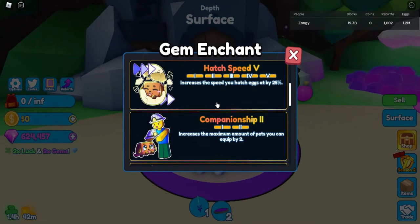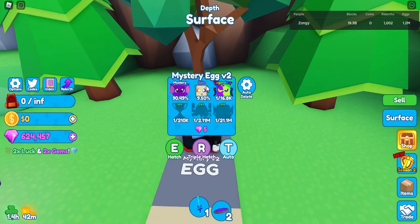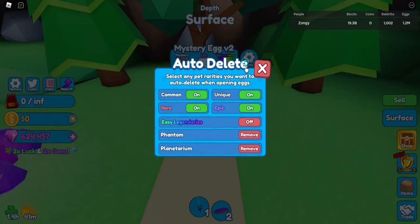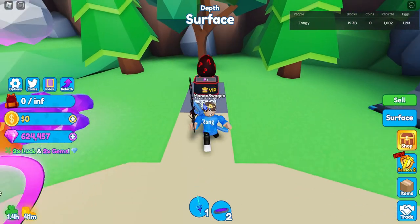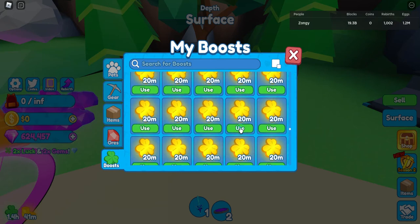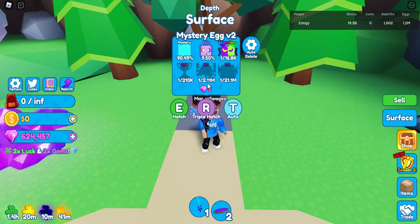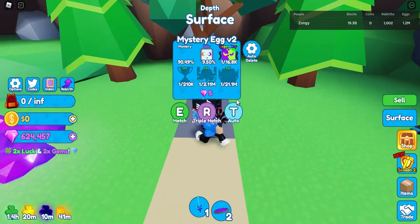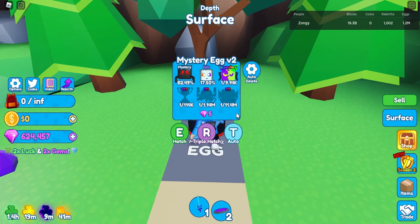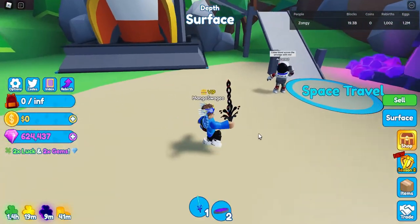It can help you so much get these gem enchants, it can help you open the mystery egg version 2, and also there's double luck as well. So if you turn on some luck boosts — 20 minutes of that and 10 minutes of that — it makes this 1 in 210,000, and with boosts reset it's 1 in 114k, which isn't that hard to actually get. You just keep opening the egg.